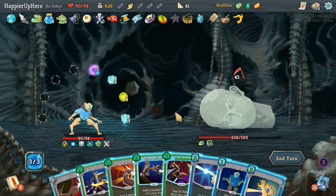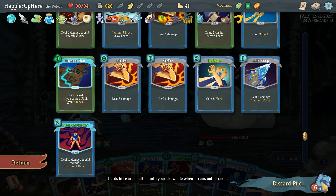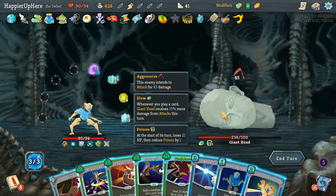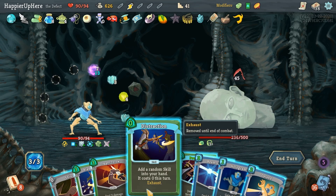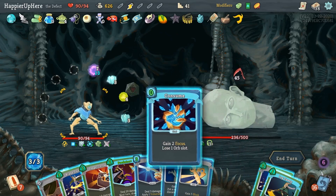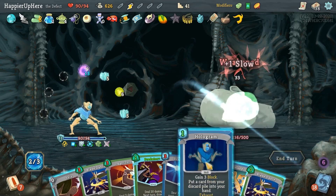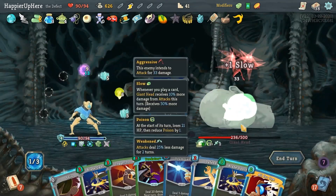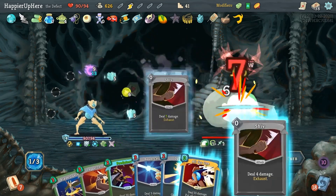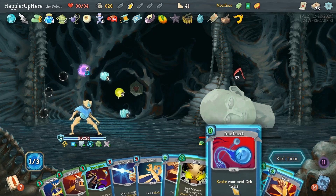I still need two more turns for the Incense Burner to be active. Let's see — if I double-play Hologram, what could I get back? I could get back All for One. Let's try Distraction — Lex was pretty good. Let's do that and Hologram the All for One. Blade Dance first, then All for One, then Dual Cast. I'm fully defended — a little surprised there.